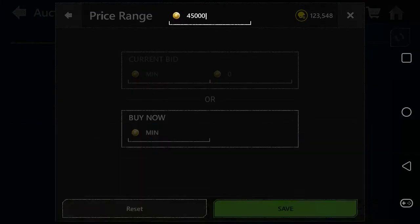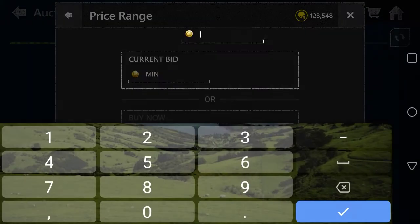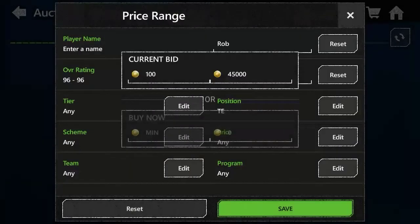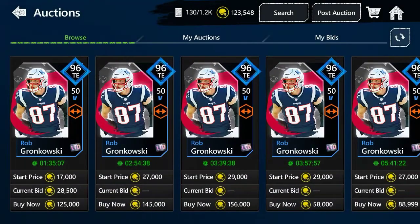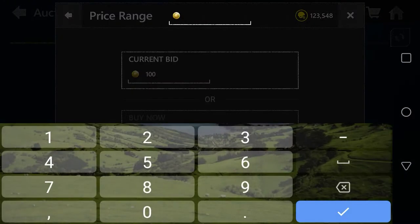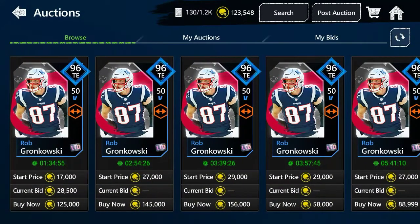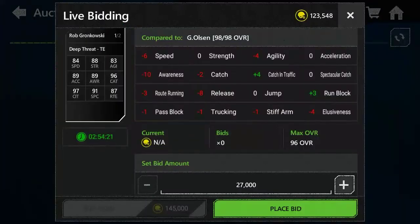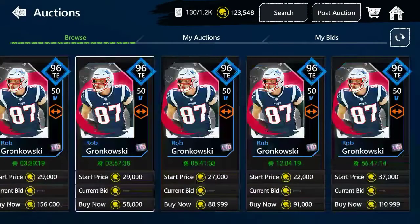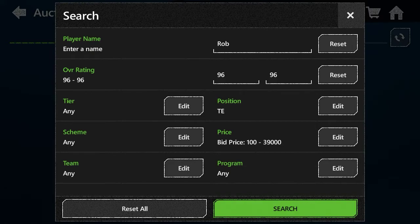Let's search him up at a cheaper price. Let's go 39k — look at that, guys. These are very extremely cheap. This one is only 27,000. These bid prices are insane. So yeah, let's go ahead and go to the next player on the list, and the next player is gonna be quarterback.